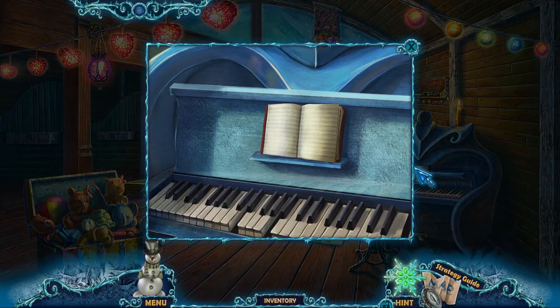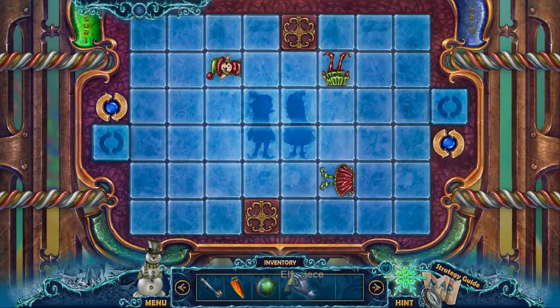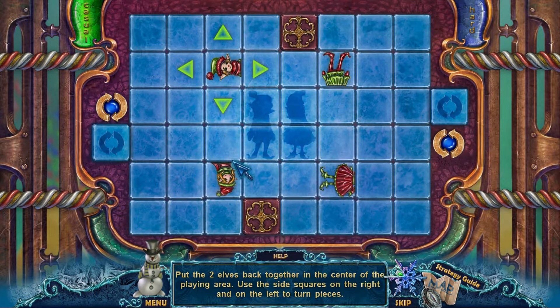Let's try this piano then. Looks like there's a key missing. Well, we can't do that then. Wait a minute — I've already got the piece, haven't I? There we go.